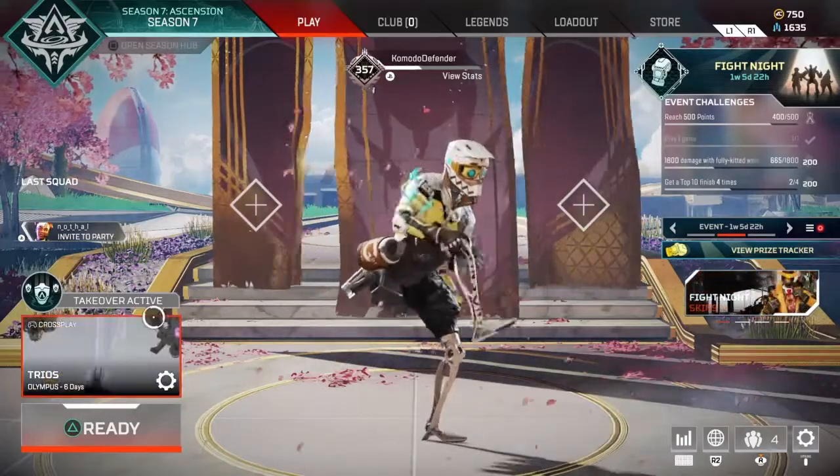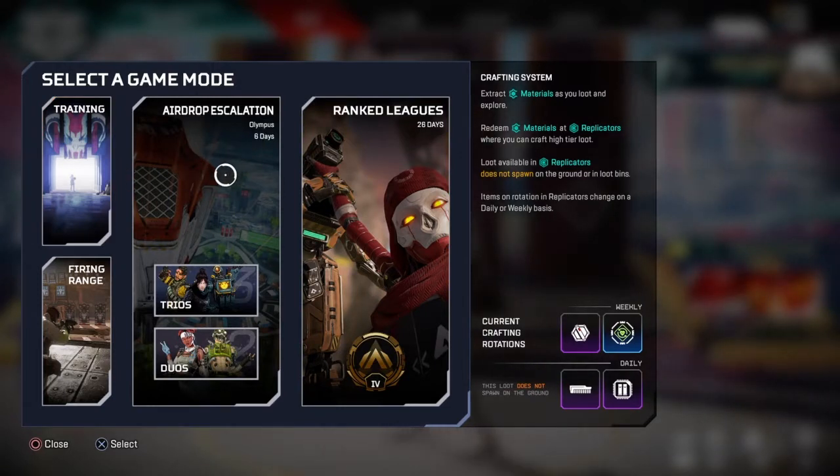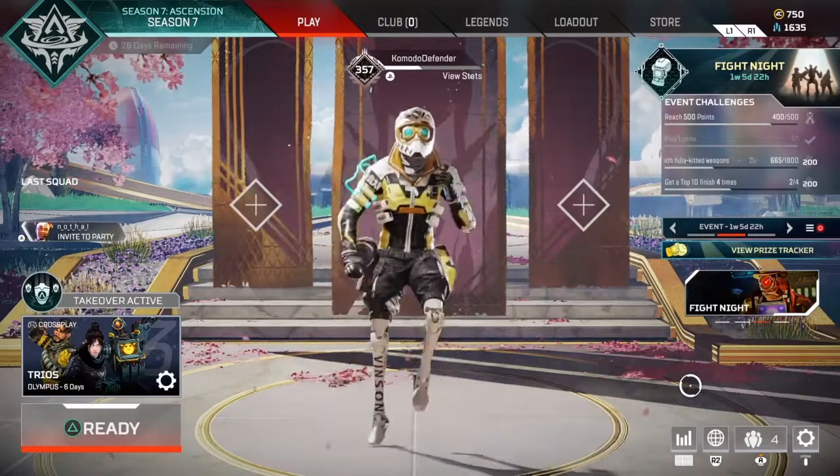They've done it a bit different this time. They've done TakeOver Active, so instead of having it as a separate thing, the normal trios becomes Airdrop Escalation. It's basically where loads of care packages drop each ring, and they progressively get more rare stuff in them, and they have fully equipped weapons in them. There's also some other smaller changes that aren't really that important.